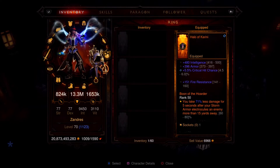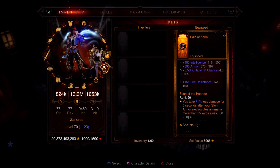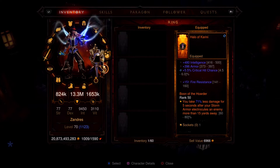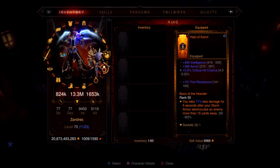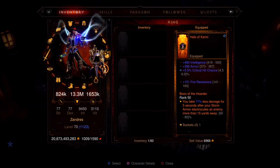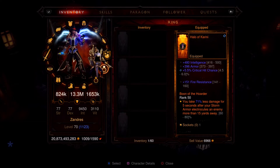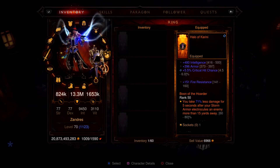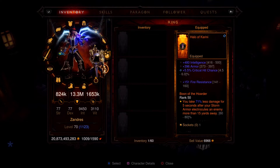Halo of Karini says: you take 71% less damage for five seconds after your Storm Armor electrocutes an enemy at least 15 yards away — and 15 yards is really not that far, about 17 to 20 pixels on your TV screen. So whenever your Storm Armor electrocutes an enemy, you see little bolts of lightning come down from the sky, proccing your Tal Rasha Lightning Meteor and satisfying the Lightning portion of Tal Rasha's, and it gives you 60 to 80% damage reduction. So for your two rings: Convention of the Elements and Halo of Karini.